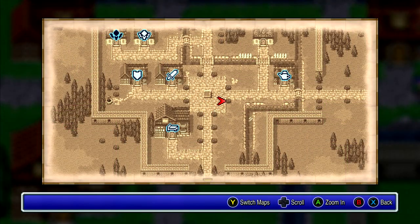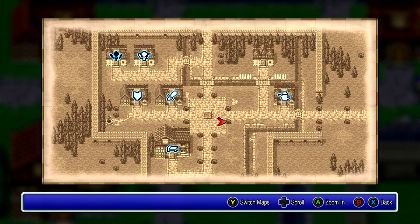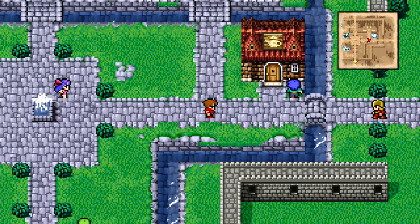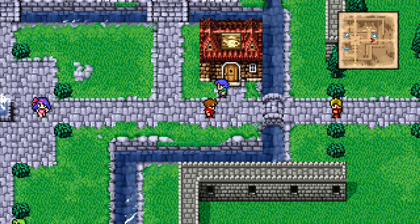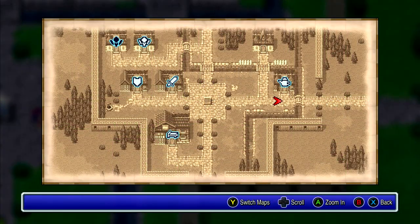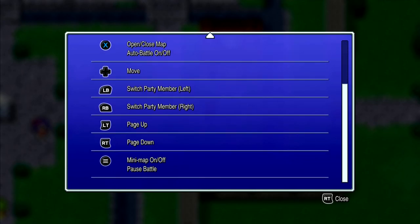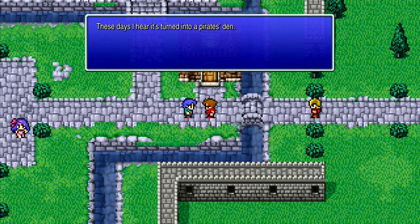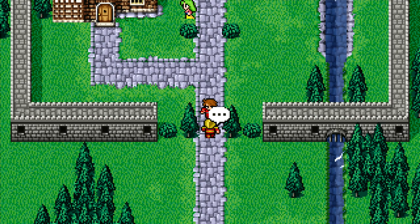In the town there's a nice map with icons showing where the potion shop, the weapon and armor shop, and the spell shop are. That's quite nice to have, and you can turn the map on and off. I need to go to the castle first.